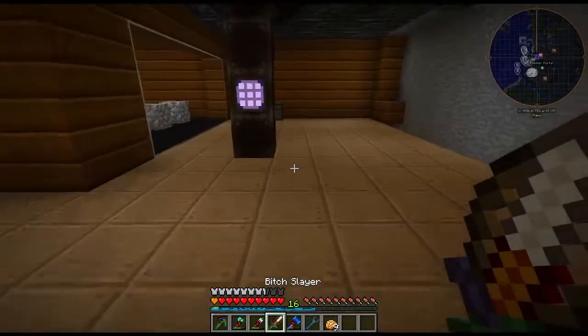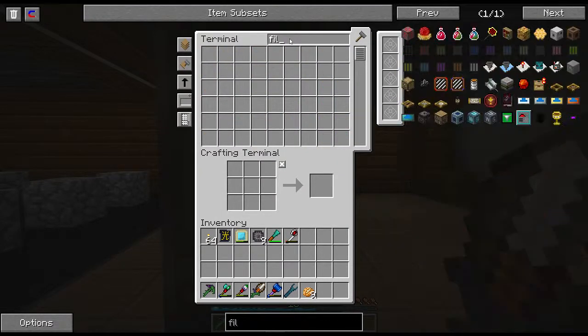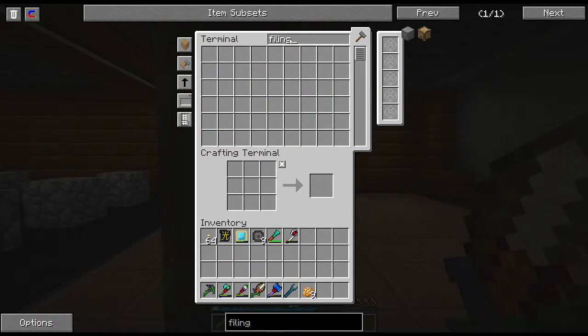The first thing I'm going to make that will help immensely is called the filing cabinet. There we go — not the fancy one, just the regular one. Can I make it? Ugh, I need iron.